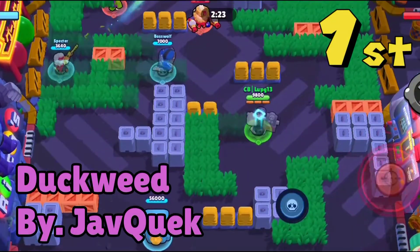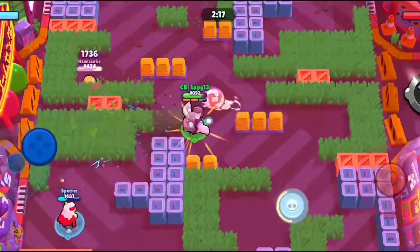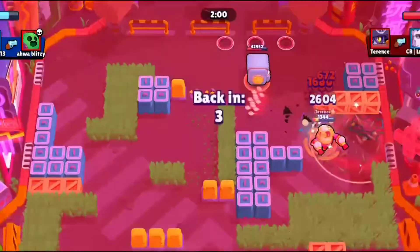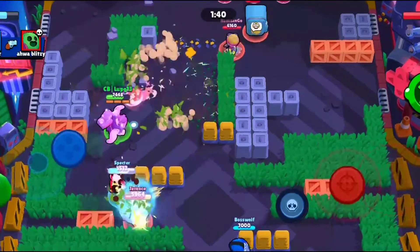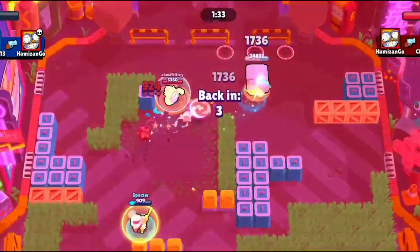And in 1st place we have Duckweed by Joffquack. The bushes and the structures on this map provide plenty of cover for tanks to push up the map, while also creating interesting shooting angles for sharpshooters. Gameplay on this map is very fast-paced and can lead to nail-biting finishes as each team tries to sneak their way to the enemy's safes. The map flows really well and guides players through with vertical bush design and diagonal structure placements.